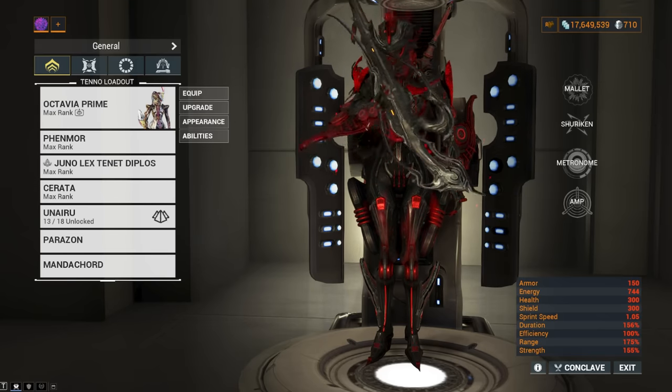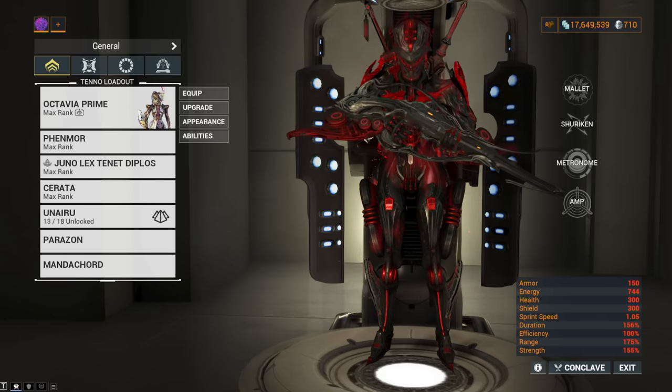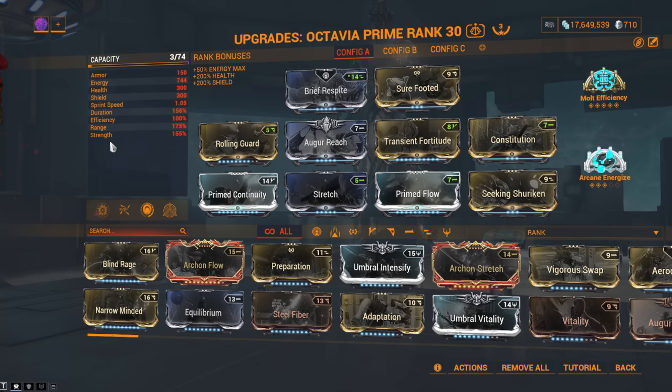Number 3 — take a guess. It's Octavia Prime. Yes, the strongest frame in the game that no one plays — and that is 100% true. She is the infinite damage scaling frame. Now, this is a pretty expensive build because I have Shuriken subsumed, but Ash is easier to farm nowadays. This build is designed for you to solo level cap Void Cascade on Steel Path. That said, you don't need the Shuriken subsume, because Octavia is so freaking strong — you can just use her normal kit and it works perfectly fine.